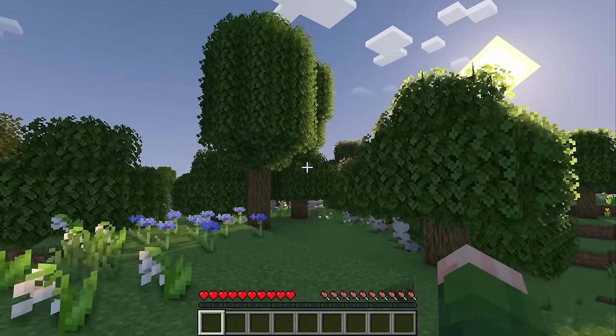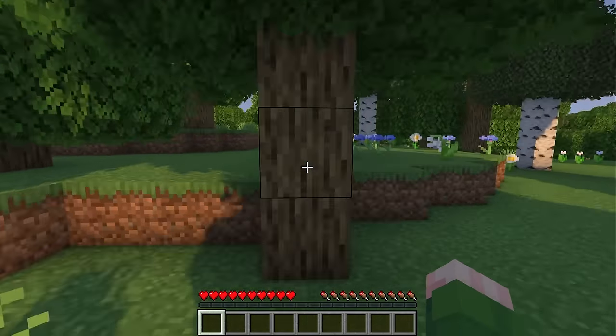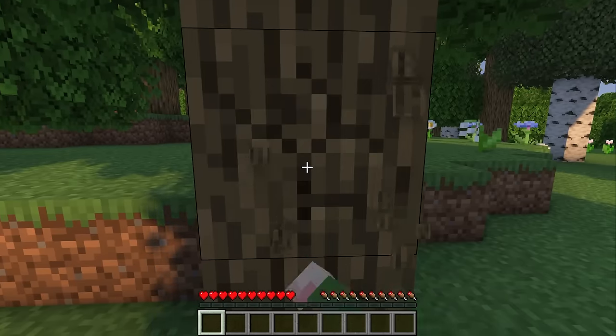It looks like our adventure begins in a peaceful flower forest. And with every new Minecraft adventure the first thing that we need to do is punch a tree to gather some wood.